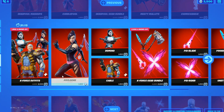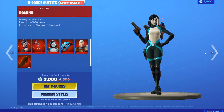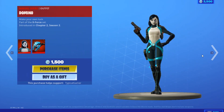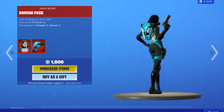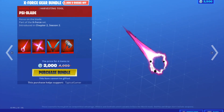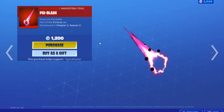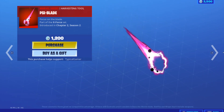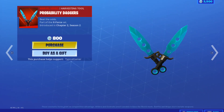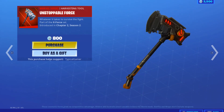Now we're in the X-Force section. You can get all the X-Force outfits for 3000 V-Bucks. Individually: Cyclone and her back bling for 1500 V-Bucks, Domino for 1500 V-Bucks, and Cable for 1500 V-Bucks. The X-Force Gear Bundle is 2000 V-Bucks and includes the Cyblade at 1200 V-Bucks individually, the Sign Rider at 1200 V-Bucks individually, Probability Daggers for 800 V-Bucks, and Unstoppable Force for 800 V-Bucks.